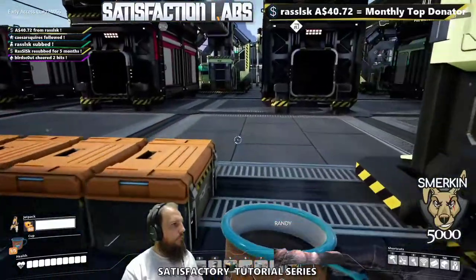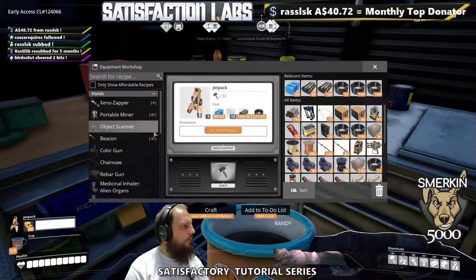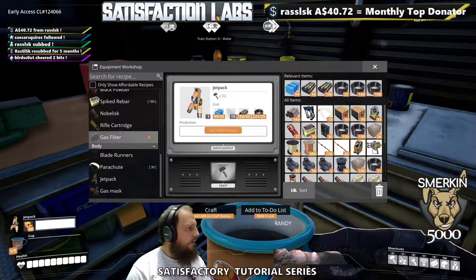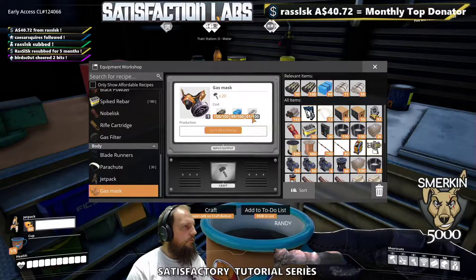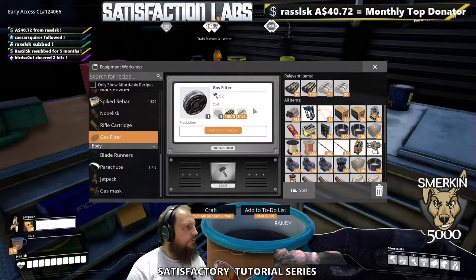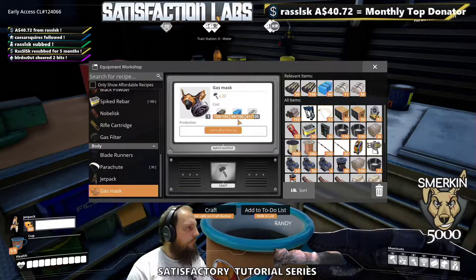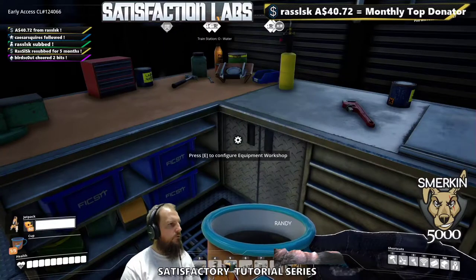So now we've got that. We have another part available here in the workshop, and that is the gas mask and the gas filter. We need 100 material, plus the filter requires material and coal. And we need some plastic and rubber. I'll make some of that and we'll come back shortly.